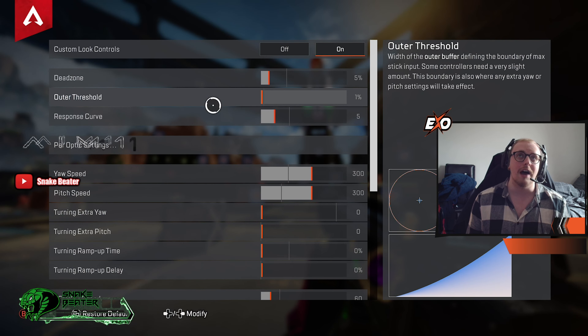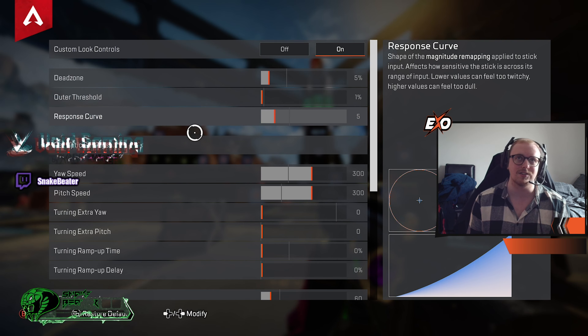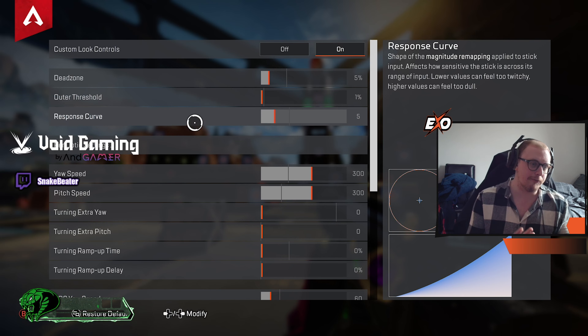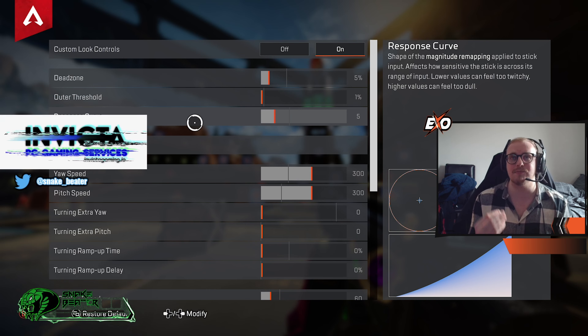Out threshold I have set to one percent. I've never needed anything different and I really don't think there's any need to change it — it recommends two but I would have it set to one. Response curve I have set to five. I find five is really smooth and clean, I really enjoy it.